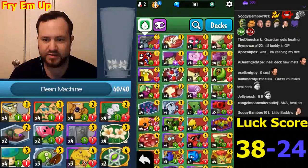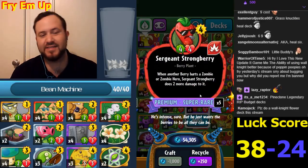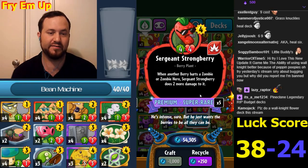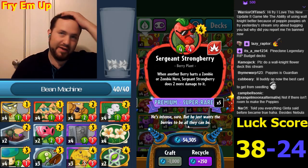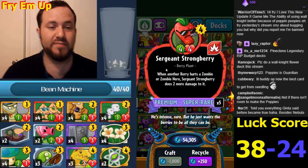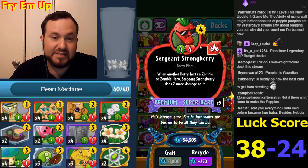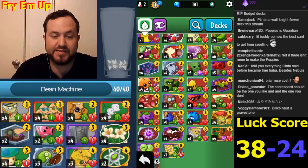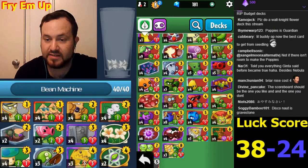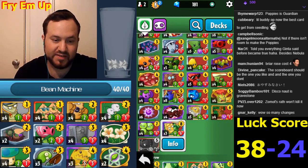Sergeant Strongberry now has four attack and four health. It's still not a great card but it's definitely better - it doesn't die to three-damage guys. Maybe this doesn't really justify it; the main thing that would make Sergeant Strongberry better is if they fixed the block meter. But it's decent stats - a four-four for four. Maybe it will make positive trades; maybe Sergeant Strongberry is a thing now.